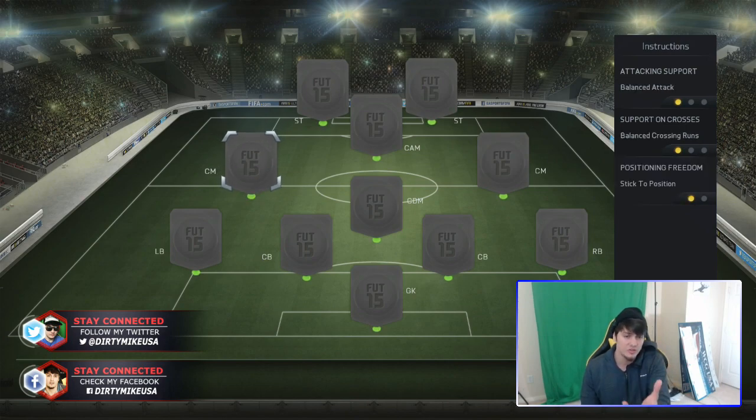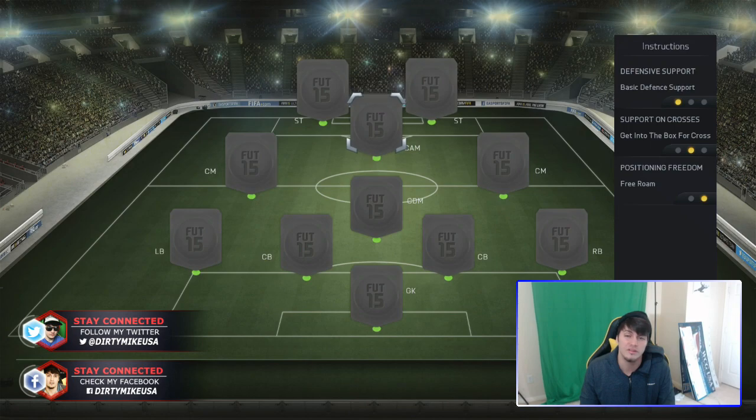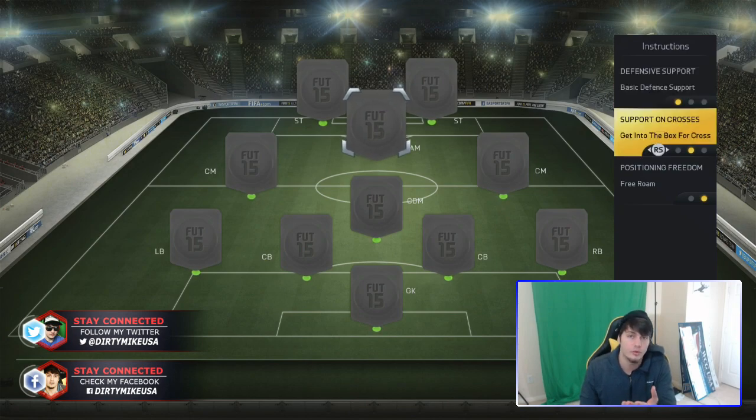As for wingers, if you have a winger that's skillful but not that fast, have him cut inside naturally. Or if you are looking to play counter-attack, tell him to stay forward — instead of ever coming back to help with defense, he's always going to be pressing on that back line, giving you that high-low effect. And when you're looking at CAM, not much changes from the center mid; it just depends where you want to position these guys. I usually go with the basic defense support because I'm not looking for them to play defense. Support on crosses depends on the size — if he's over 5'10" and athletic, you want him to get into the cross, going balanced or getting into the box.